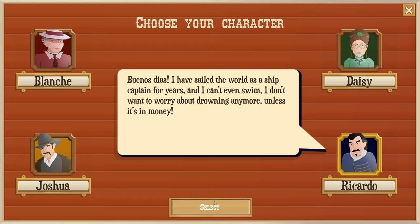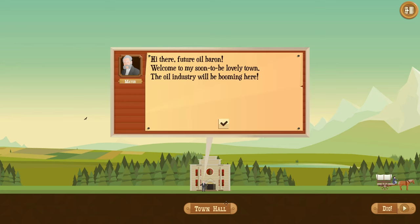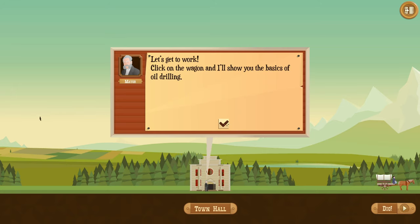Ricardo's backstory: 'I have sailed the world as a ship captain for years, and I can't even swim. I don't want to worry about drowning anymore, unless it's in money.' The mayor welcomes us: 'Welcome to my soon-to-be lovely town - the oil industry will be booming here. Click on the wagon and I'll show you the basics of oil drilling.'